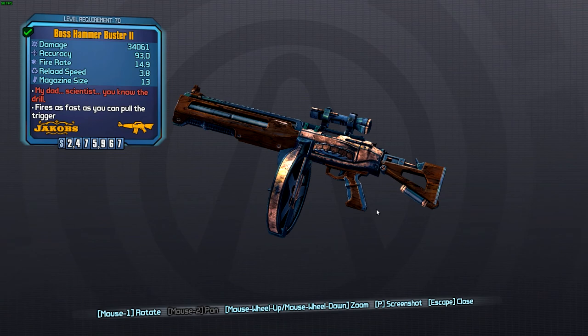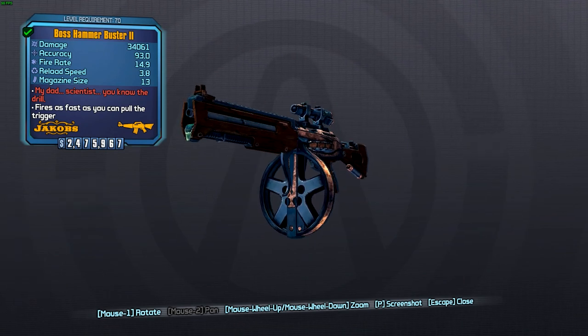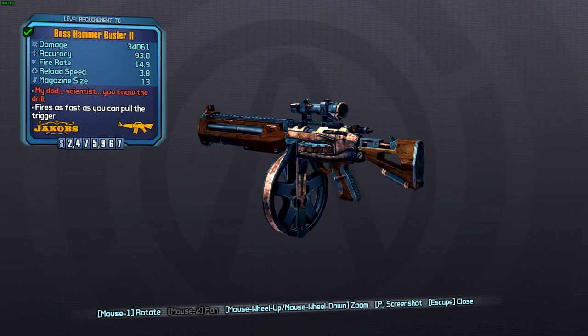I've also got it here with the Dahl stock and grip, and that is to help with the recoil reduction and accuracy of the weapon. And then it's also got the Jacobs sight, because I like the Jacobs sight on this weapon.